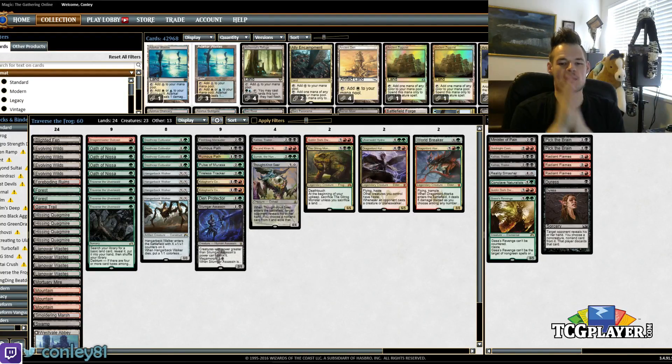Hello everybody, and welcome back to another week here on TCGplayer.com. I am Conley Woods, and we're looking at New Standard. Last week, I checked out a Red-White Monster Pyromancer's Goggles deck, and I wanted to try really hard this week to fit that shell with Traverse the Ulvenwald.